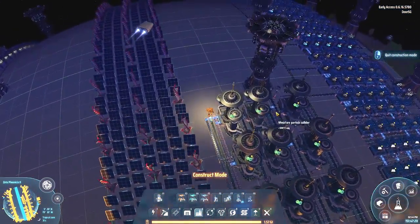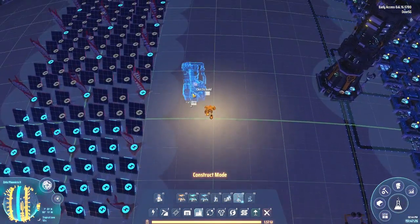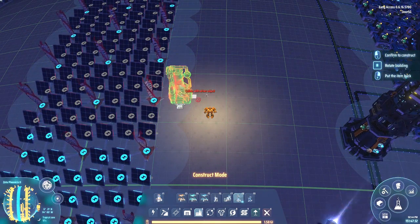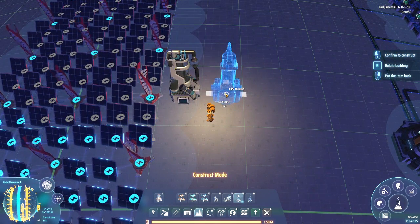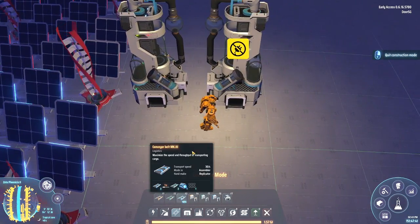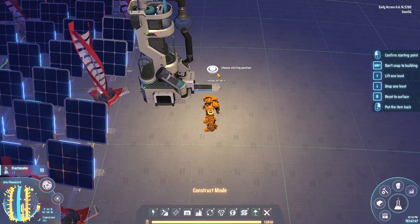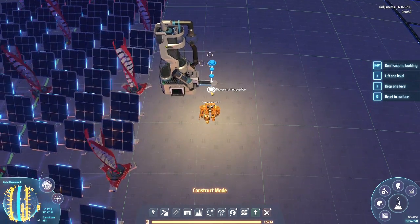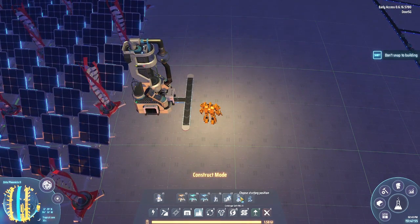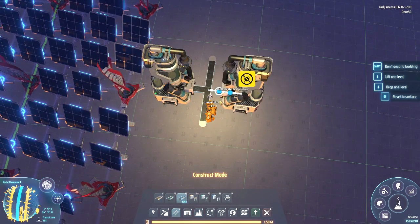We need this stuff to be making the warpers, and we need it to be making the little green pebble-looking things — I forget what they're called. So we're going to place a couple of these down, hopefully in a way that we can actually pull the hydrogen out. If we do that, can we run a belt down the center? No, it's not going to let us do that. If we do that, we'll run it back toward the thing, so then we should be able to put one right here next to it, and feed it back in like so. Cool.